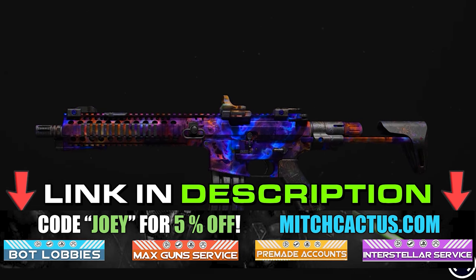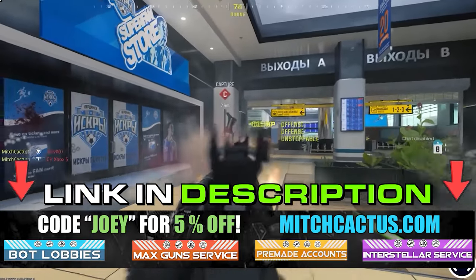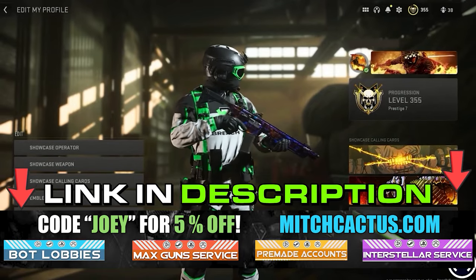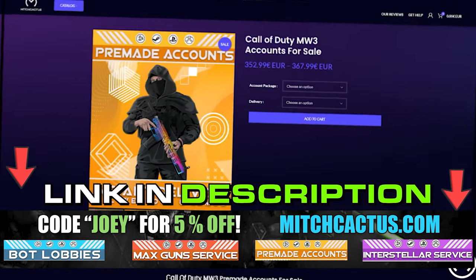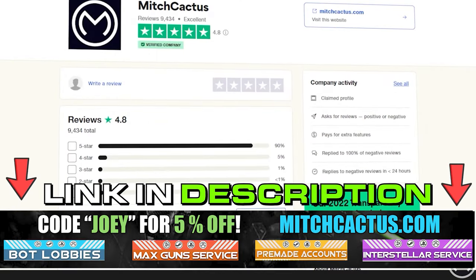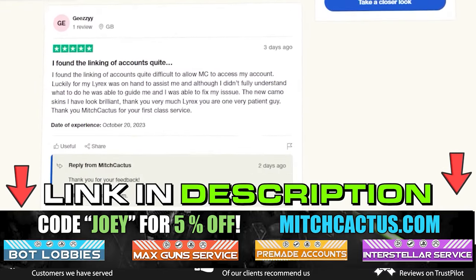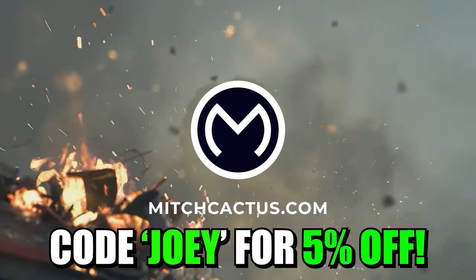If you're looking to unlock the new Modern Warfare 3 camos such as Interstellar and Borealis — hard unlocked or playing bot lobbies — we can level up your guns and unlock camos rapidly, or even get instant delivery pre-made accounts. Be sure to check out mitchcactus.com. They are the biggest and most reliable sellers with heaps of brand new offerings for Modern Warfare 3, with completely safe and legitimate services for Xbox, PlayStation, and PC. These guys have almost 10,000 reviews on their Trustpilot page. Use code Joey for 5% off for a limited time only.